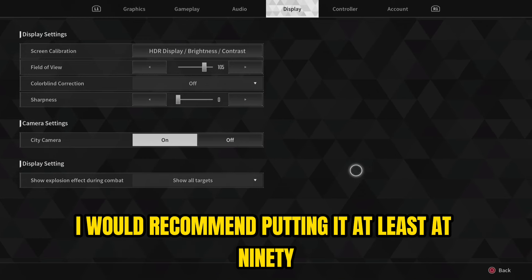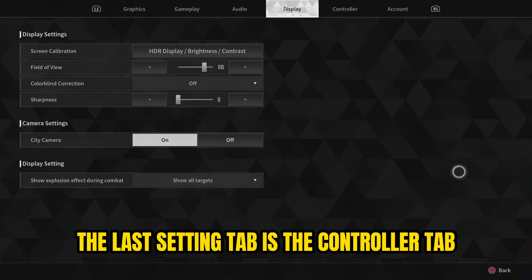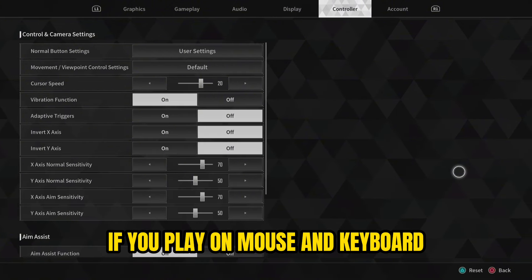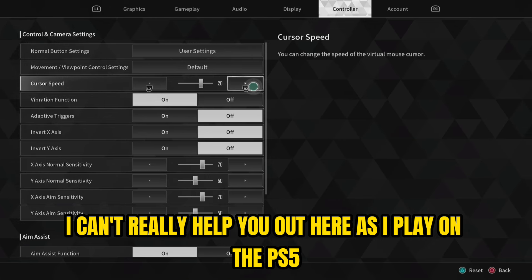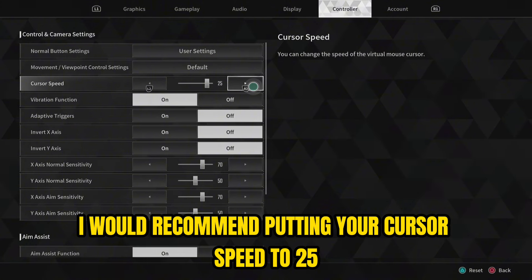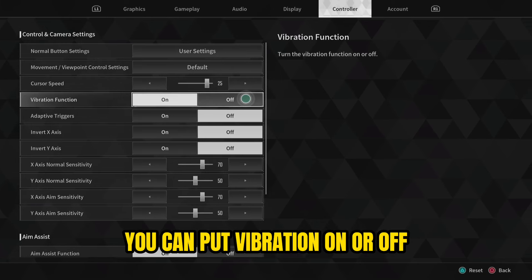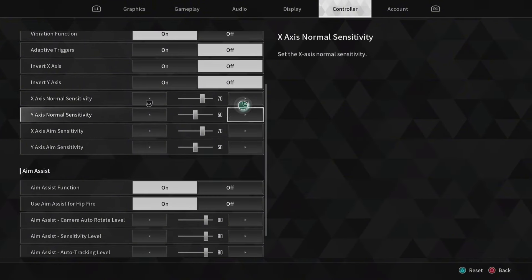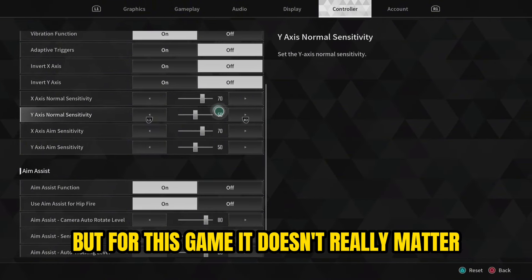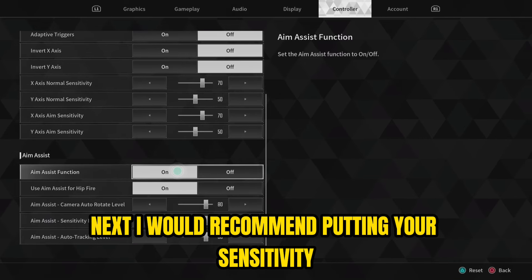The last settings tab is the controller tab. If you play on mouse and keyboard I can't really help you here, as I play on PS5. For the PS5, I recommend putting your cursor speed to 25 — this makes it easier to navigate the menus. You can put vibration on or off; for a looter shooter I usually keep it on, though I turn it off in competitive games.